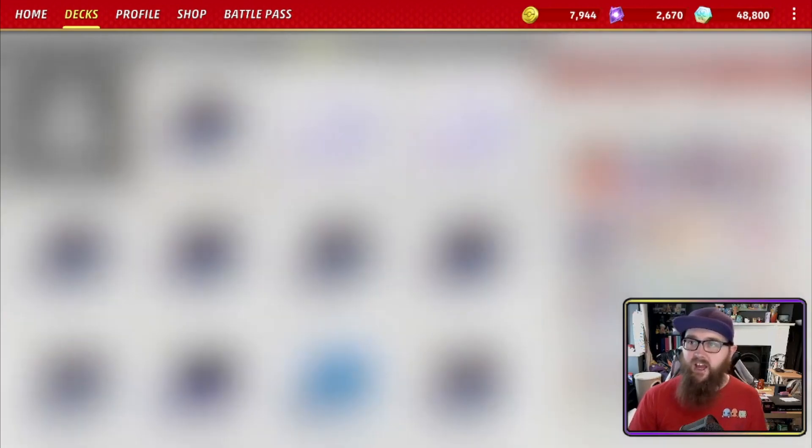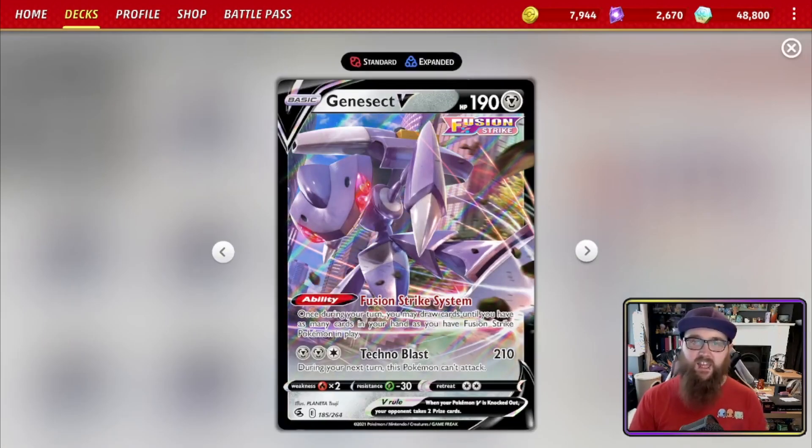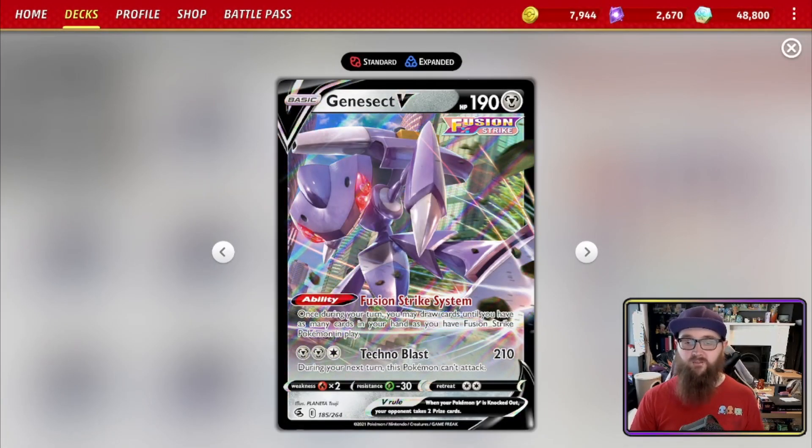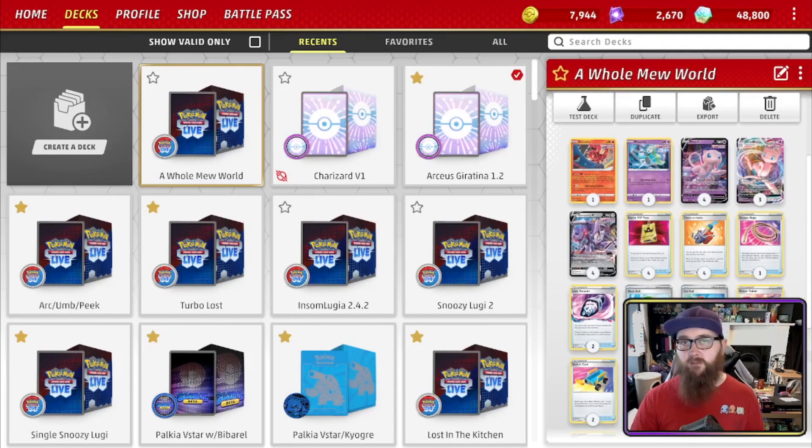We also have Genesect V — most importantly its ability, but let's talk about the attack quickly. Technoblast costs two Steel and one Colorless and does 210 damage, but during your next turn this Pokémon can't attack — and that includes Mew if Mew uses Technoblast. You'll have to retreat, switch back in, or switch-retreat to refresh that status.